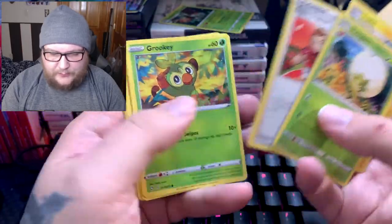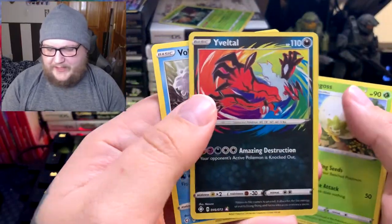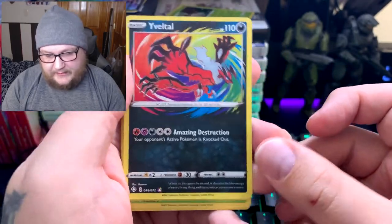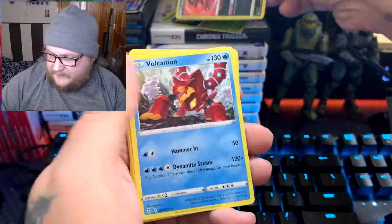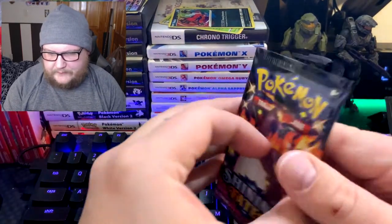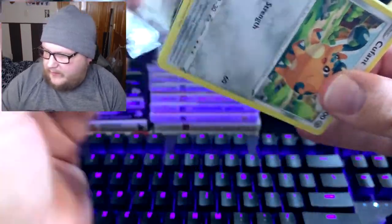We got Alolan Geodude, Luxio, Gym Trainer, Grookey, Trapinch, Yanma, Koffing, Morpeko. We have our first Amazing Rare — Xerneas! I do have this in Japanese, but I do like the fact that we now have this in English. There are actually three Amazing Rares: Xerneas, Reshiram, and Kyogre. I hope that didn't knock us out of getting a Shiny Full Art.